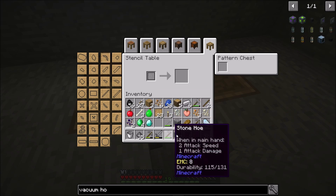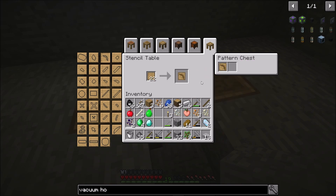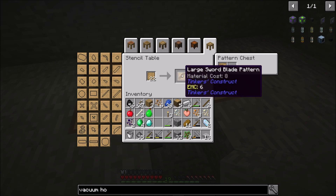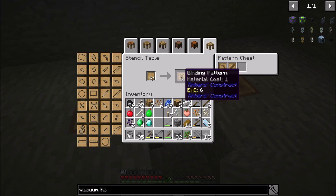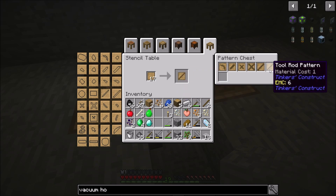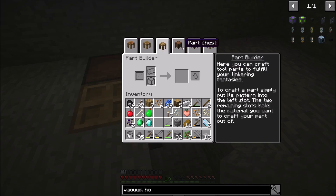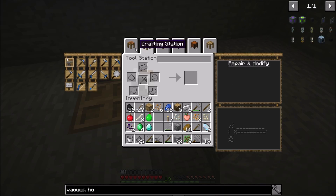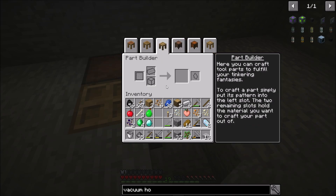I need to get a Stencil Table set up. So I want one of these — the large sword blade or just a sword blade. I'll take a sword blade. I know I need a binding pattern, probably a tough binding, a tough tool rod and a tool rod — that should be enough for a basic setup. Now I can access everything, I can see all the buttons. This is what I was looking for and couldn't understand why I was doing it wrong. So I just need the normal stuff — let's build a part.